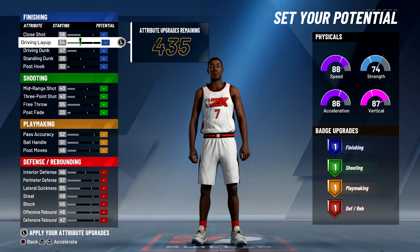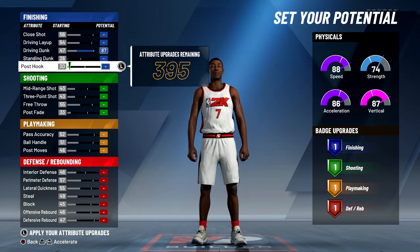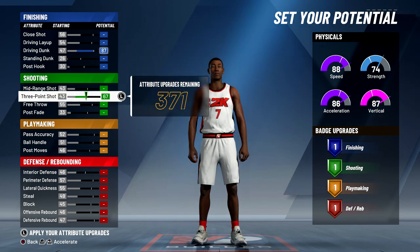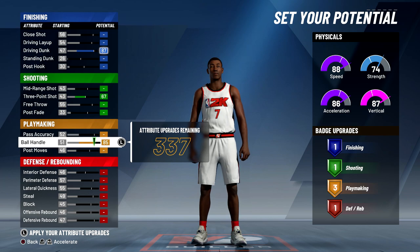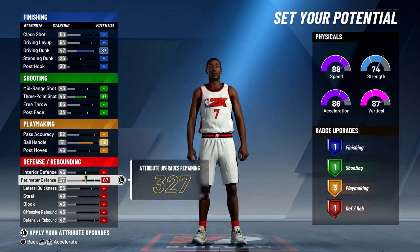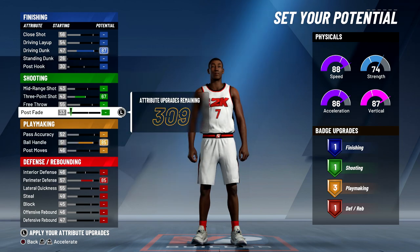This build gets an 87 driving dunk, so you can get contact dunks for sure. It gets a 67 three-pointer which will go up once I lower the wingspan. This build can speed boost — when I do lower the wingspan it will go to an 86 ball control. The perimeter defense is also an 85, so this build is good on defense and it can speed boost.